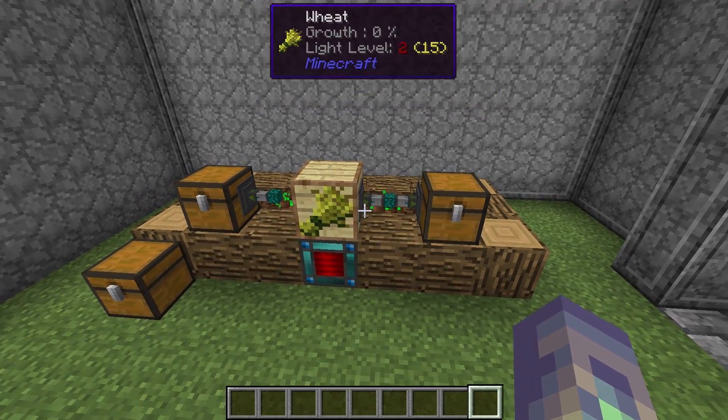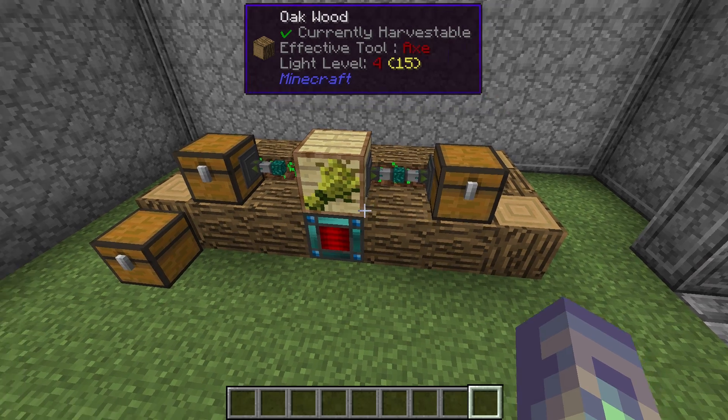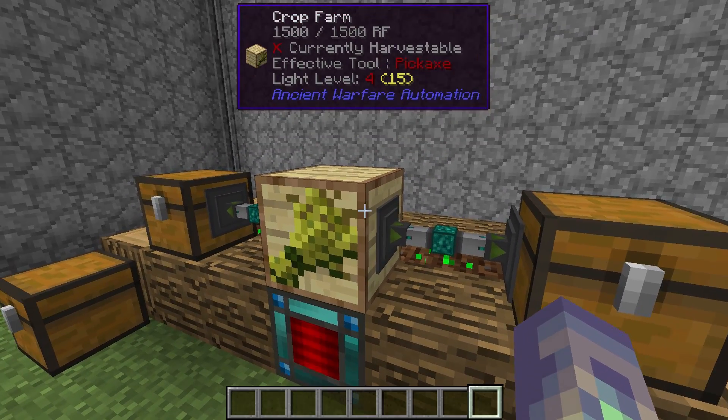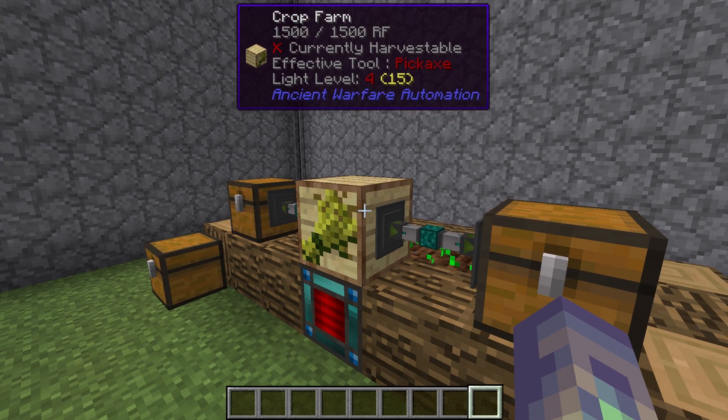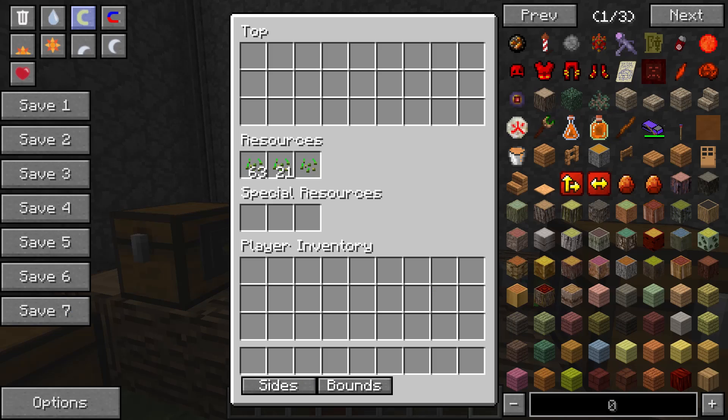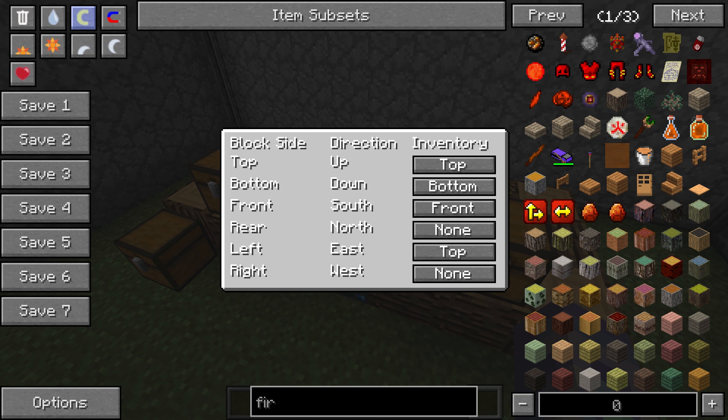The second thing is that I've been guilty of thinking Ancient Warfare doesn't connect with many mods — that it's not possible to connect certain mods to it. That is almost definitely untrue for most mods. Ancient Warfare works exactly like every other mod in terms of how it interfaces. You have sides that are input and output, and sides that interface with different inventories within the block. There are actually three inventories: the special resources inventory, the resources inventory, and the top inventory where things like seeds and wheat go.